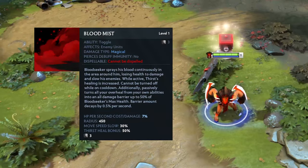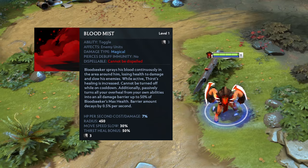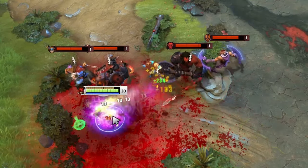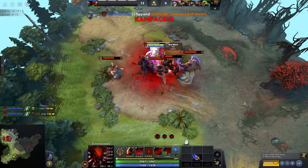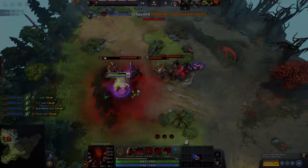Bloodseeker's Aghanim Scepter upgrade grants a new ability called Bloodmist. Bloodmist does 3 main things: damages Bloodseeker, damages and slows enemies around Bloodseeker, and gives Bloodseeker a universal damage barrier. Let's break down how these mechanics actually work, some additional things Bloodmist does, and how to best use it.